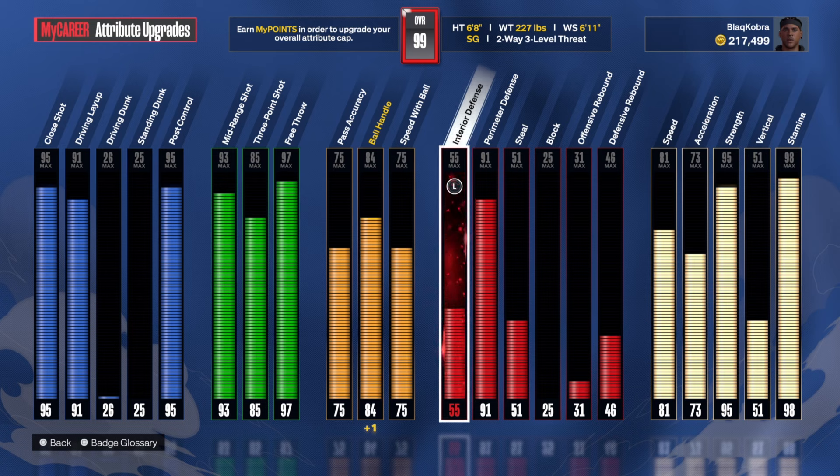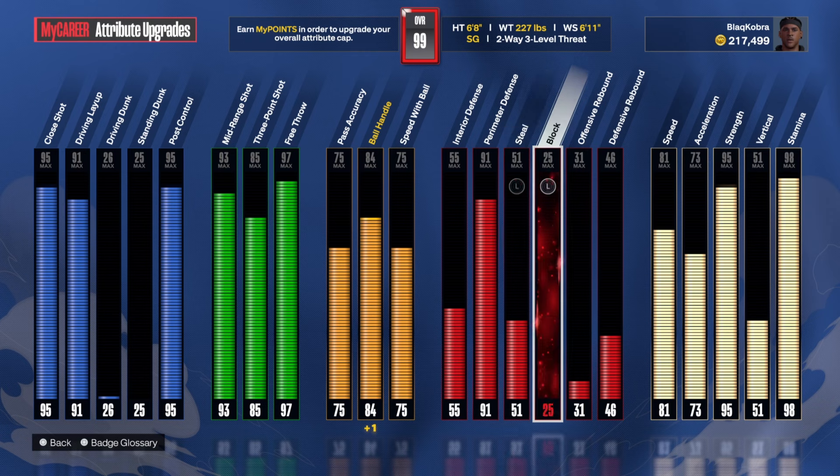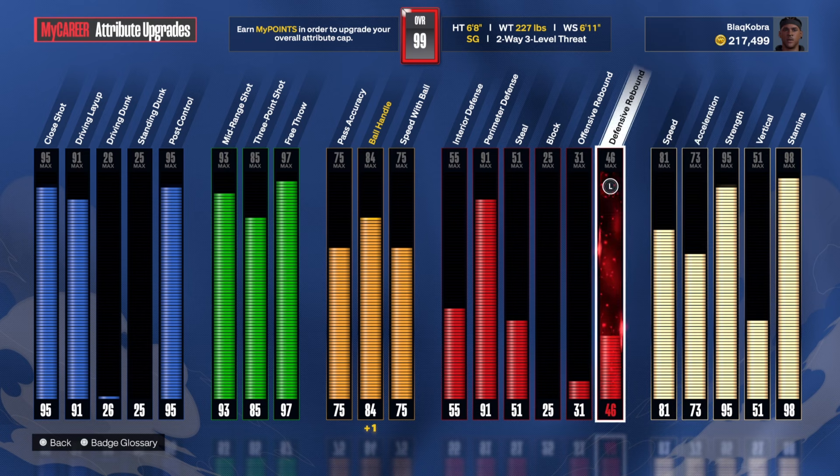55 interior defense — I think that's the minimum; I'm not an interior defender. 91 perimeter defense so I can get at least Hall of Fame Off-Ball Pest, silver Clamps, and silver Fast Feet because I have 73 acceleration. If it were up to me, this is why I really love my first build — I get gold Fast Feet. There is a clear difference between gold and silver Fast Feet: silver is slow enough compared to gold as it is already.